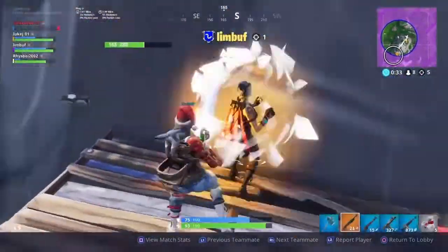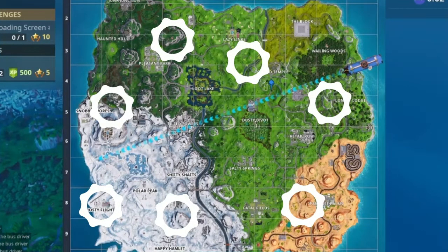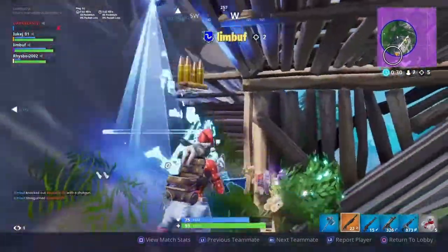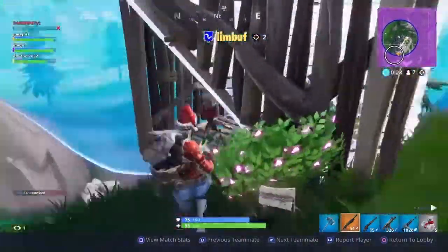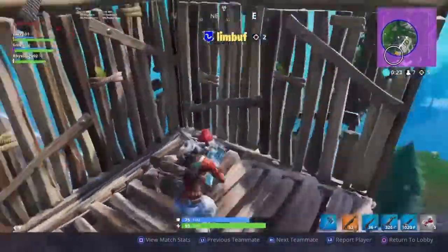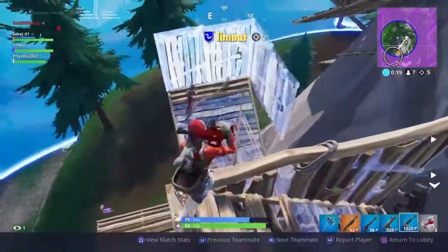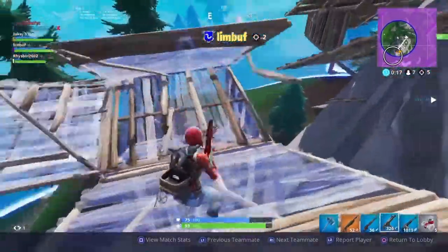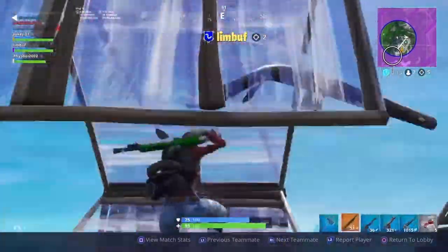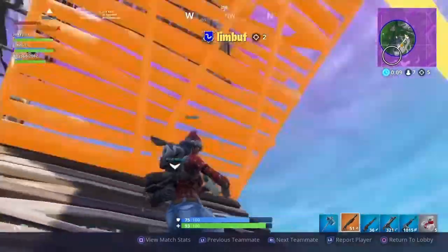Eliminating opponents at all expedition outposts is going to be one of the harder ones because they don't all have loot and they are very spread apart. You can find one at Paradise Palms, some at Lazy Links — you're not going to be able to do them all in one game unless you've got a plane, and even then it's hard to get all those kills. You're going to have to do that over quite a few games, or jump into some limited time modes — that's probably the easiest way.